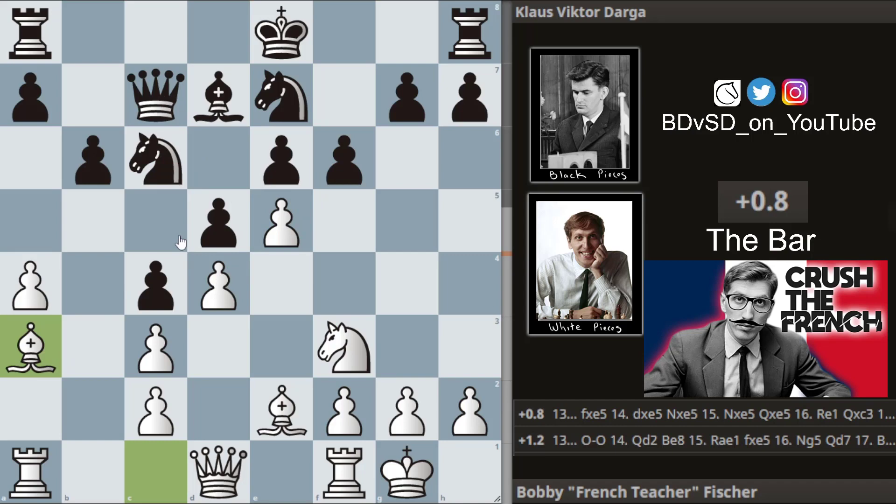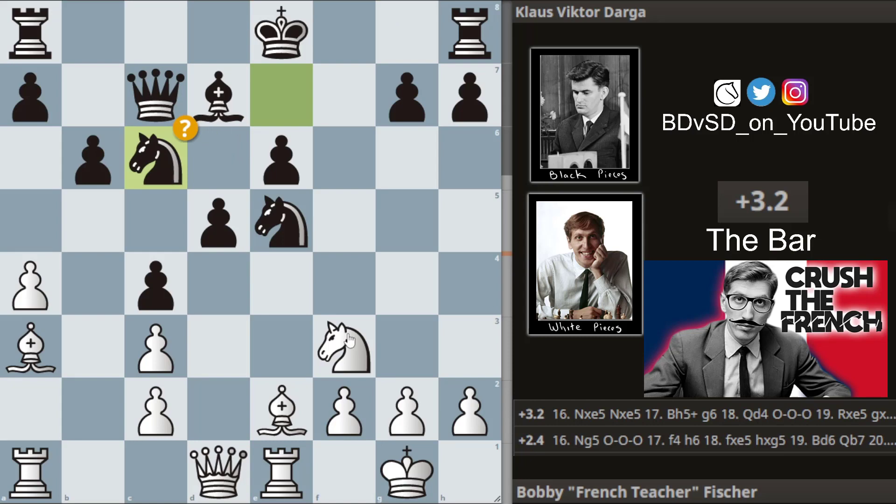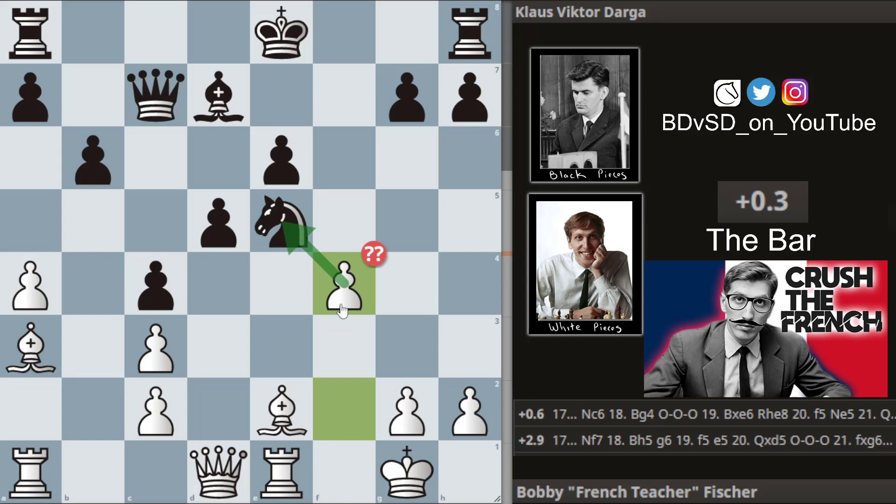Klaus continues with f6, a three-on-one on the pawn. Bobby goes — oh no, my pawn — and in the game we get takes, takes, takes, and rook to e1, just aligning with the knight. Klaus improves his knight a little bit, then we get takes and takes.